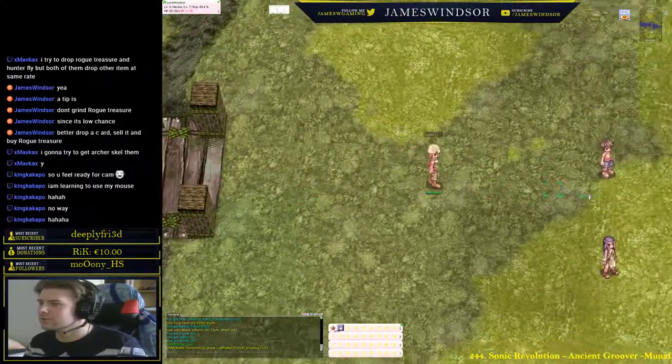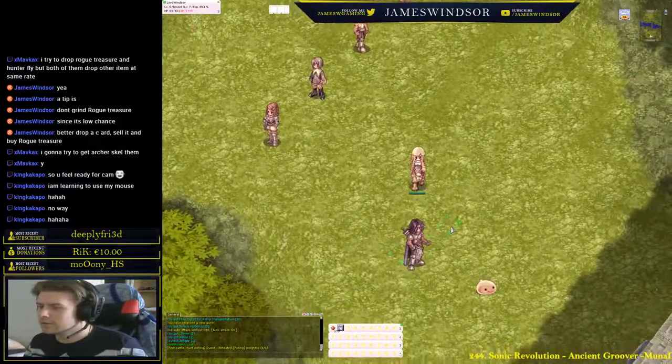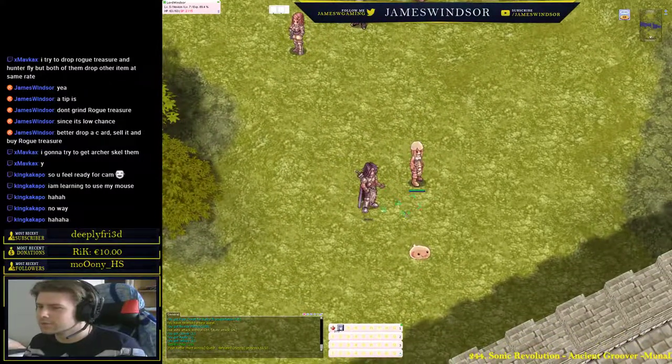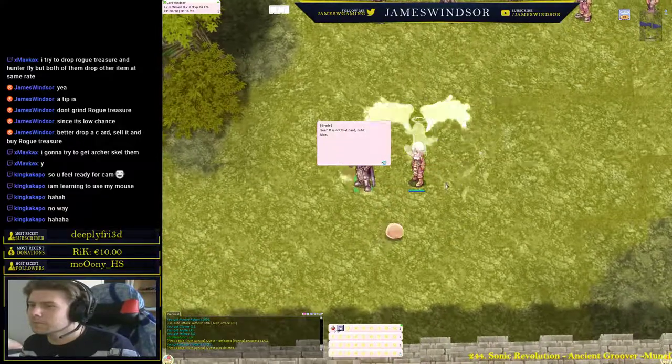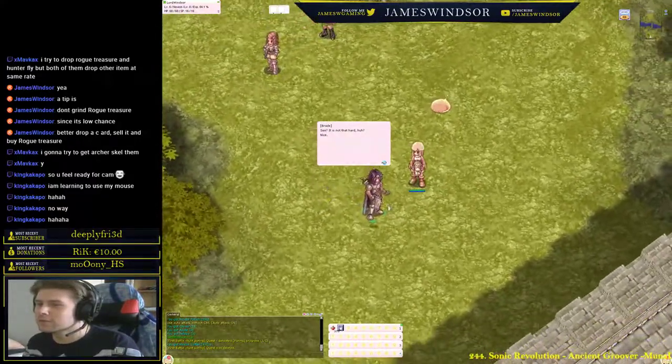Talk to the NPC again — the guy with the hand in the pocket. Talk to him — it's not that hard. You didn't move, you just sent me away to do it. Almost done with the core novice — therefore you cannot get the first job yet. Basic skills to level 10.